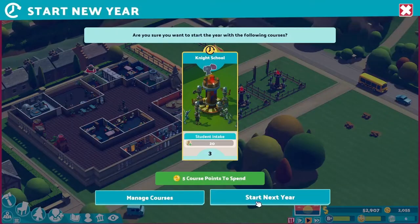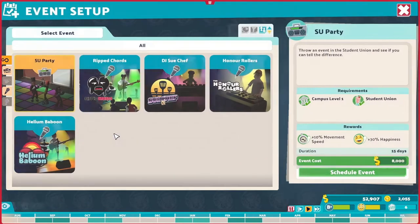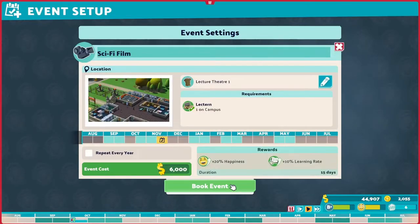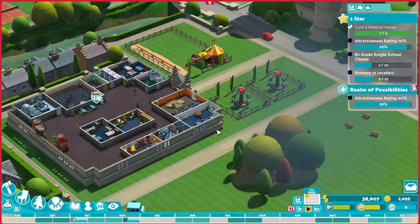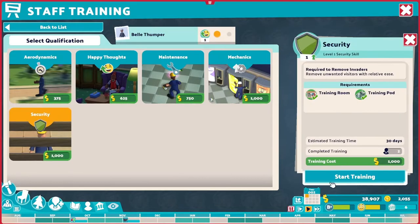I think we are ready now. Let's start the next year. The first thing I do when a year starts, if I have enough money, is to schedule events. Our campus will throw an SU party in October and a sci-fi theme in November. Events increase students' happiness. It's good to have them in the first half of the year so that students are happy from early on and can perform better. I will plan more events as the year progresses. And then I want to train more janitors in security for obvious reasons.